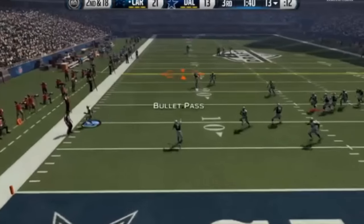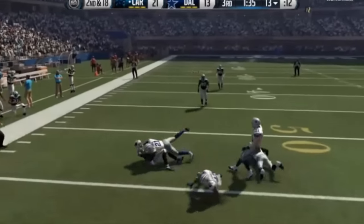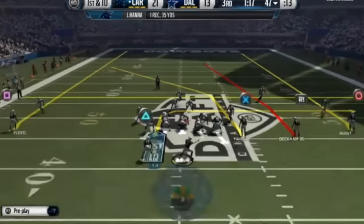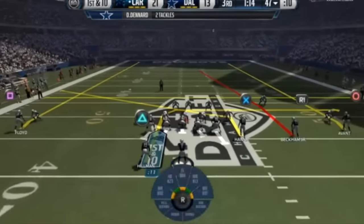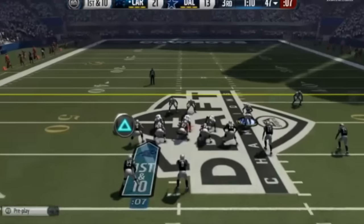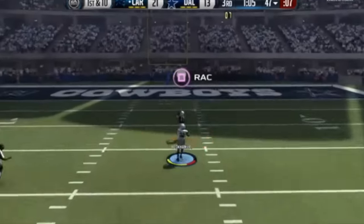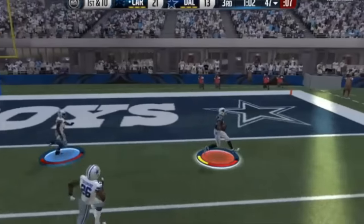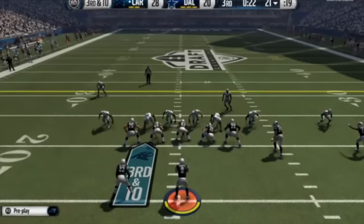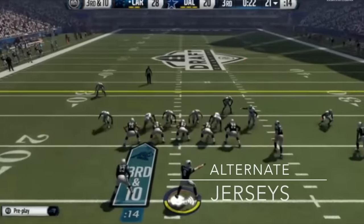Next, the auction house — we should make it just like eBay. You put down a maximum bid and you don't have to spend time waiting on a card. Right now the system resets and gives you another 15 seconds every time someone bids, and you can sit waiting 15 minutes for one card only to get outbid. With a maximum bid system, if you want to buy a card for 100K and bidding starts at 1,000, you just set your maximum and it saves you so much time.